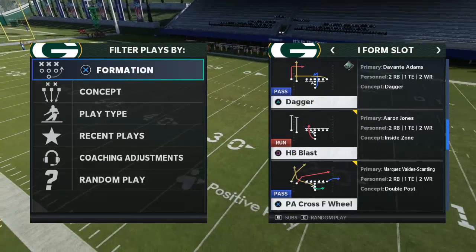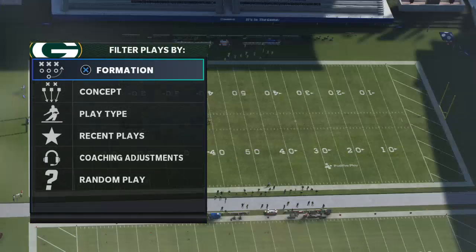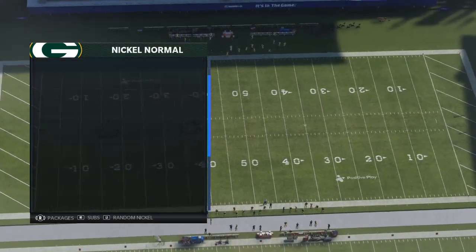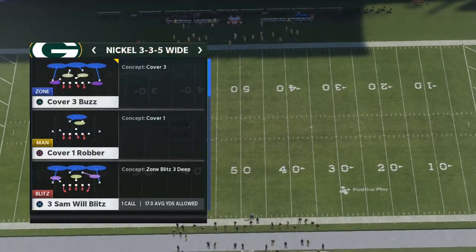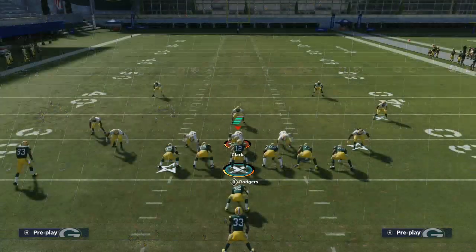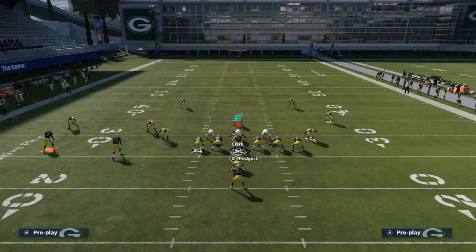We're going to take a look at this PA Cross F Wheel play. It's really good, especially against the nickel 3-3-5 wide. A lot of people like to use the 3-3-5 wide, and we're going to show you how this can really burn it for different big-time plays.